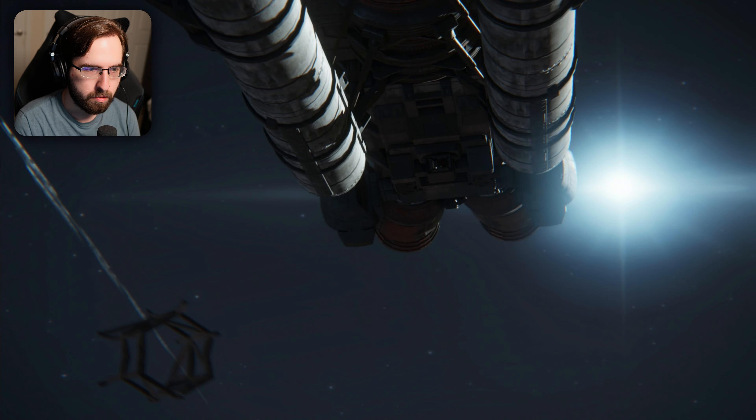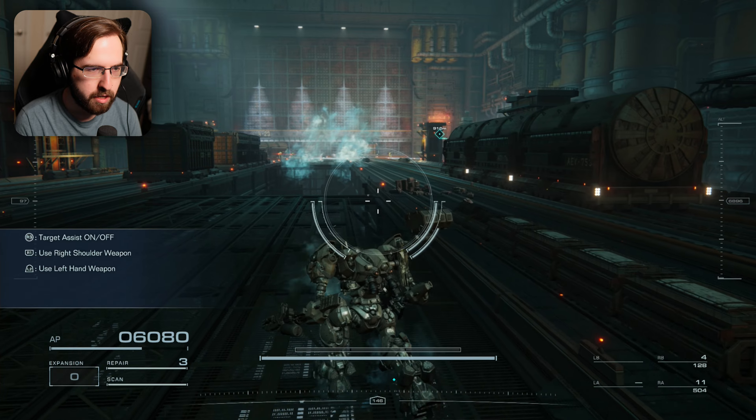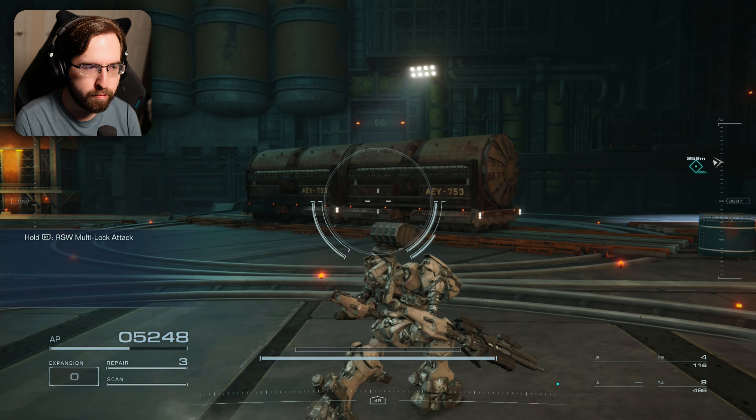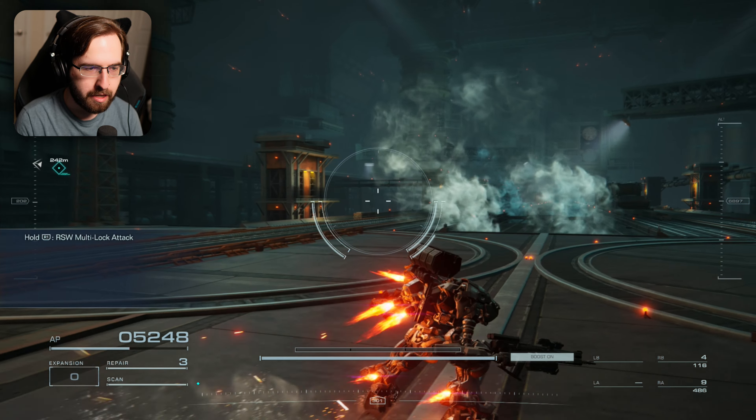Targeting reticle automatically targets on-screen enemies. Hold R2 to rapid fire hand cannon. It auto locks on! Oh my god — shoulder weapon! R1 is like my rocket launcher. I gotta get used to this movement, this is moving really cool.